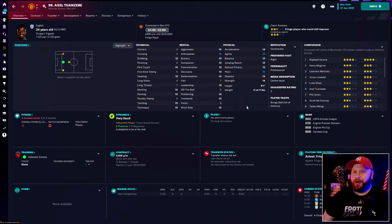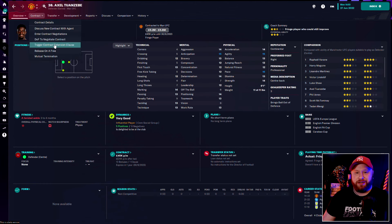Tuanzebe is an awkward one — a decent defender and youth product, good for European registration, and perfectly fine as a third, fourth or fifth choice centre-back. We'll see how he does once he comes back from injury and see what new contract he'd want. There is a contract extension clause on him so I might just trigger that.